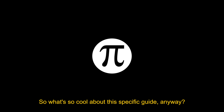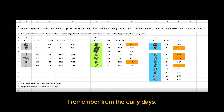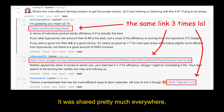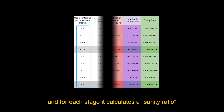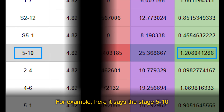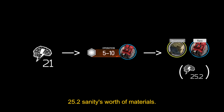So what's so cool about this specific guide anyway? Let's look at what we used before Moe's sheet existed. This is the most popular farming guide I remember from the early days: Arknights' farming guide and important drop rates. It was shared pretty much everywhere, from Reddit to Discord. This sheet gives every item a sanity value, and for each stage it calculates the sanity ratio by dividing the total sanity value of the drops by how much it costs to run the stage. For example, here it says stage 5-10 has a ratio of 1.2.